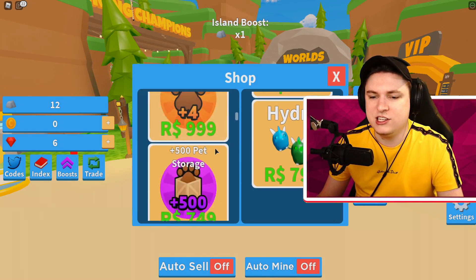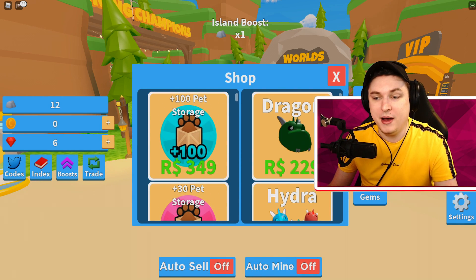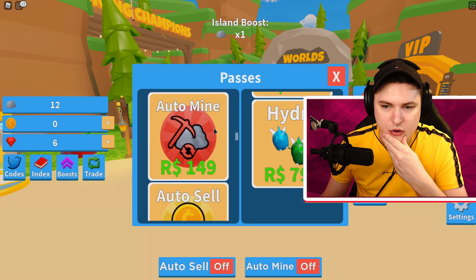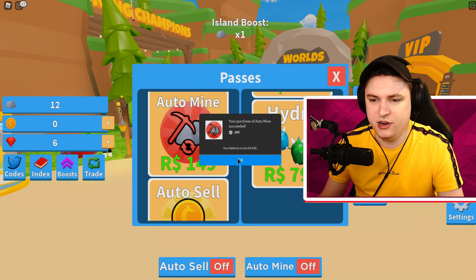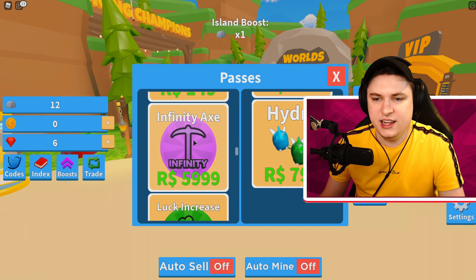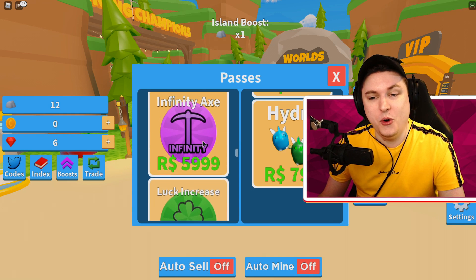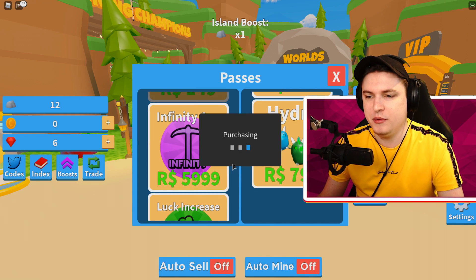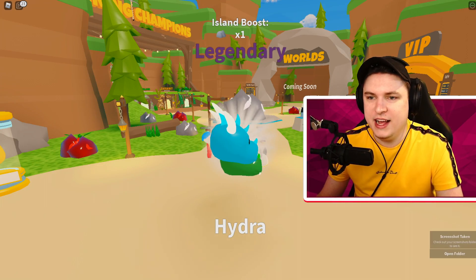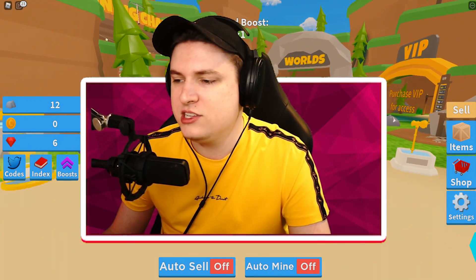This is literally like Bubblegum Simulator - I think they were very inspired by that game, and I'm not mad at all. We're going to the shop. We have auto sell coins, gems, auto hatch, auto mine - that's 150 Robux each, actually pretty cheap. So for 300 Robux you're already set. We'll also buy ourselves a Hydra - and boom, a legendary Hydra! Maybe we'll give one of these away as well.